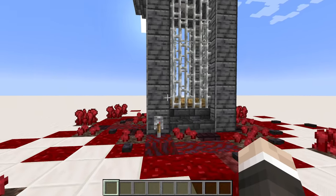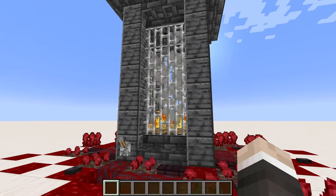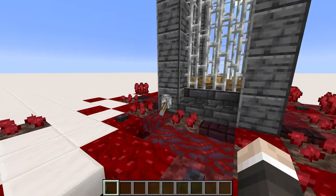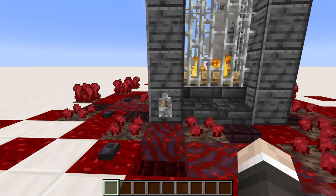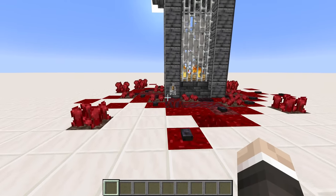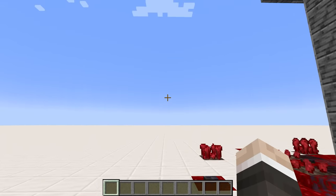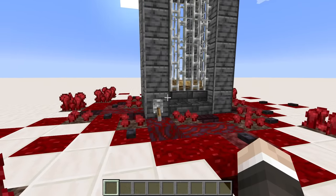That was unbelievably cool. This is actually - this is annoyingly really cool. I kind of want one of these in my base. Can you imagine if you had a bunch of them? And it's consistent as well - those splash water bottles, they are not missing. I'm picturing a bunch of these things lined up on either side of a walkway, and then they just gradually ignite going down. Oh, that looks so cool. Well, build number one was an unexpected success.